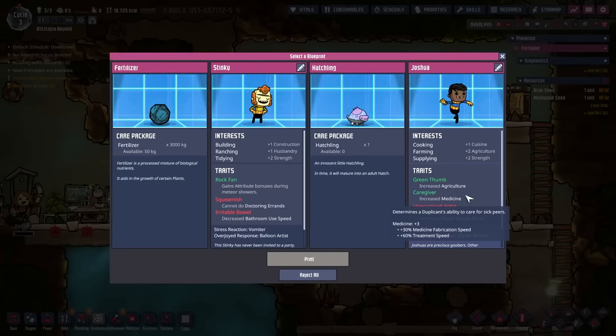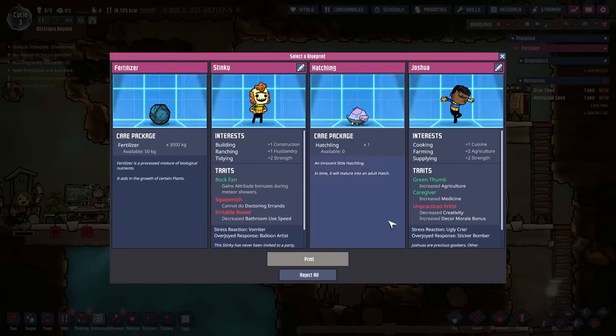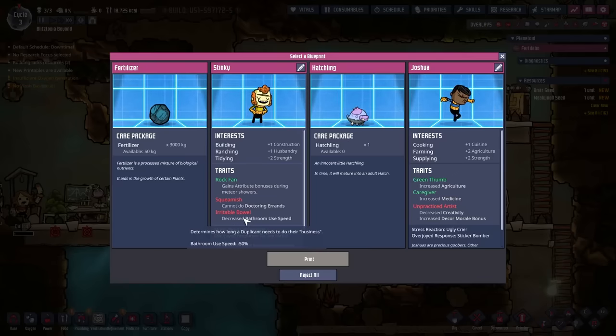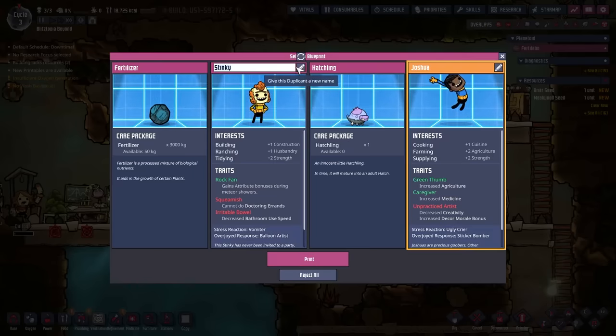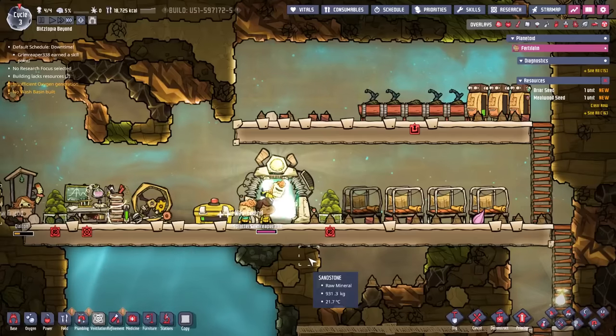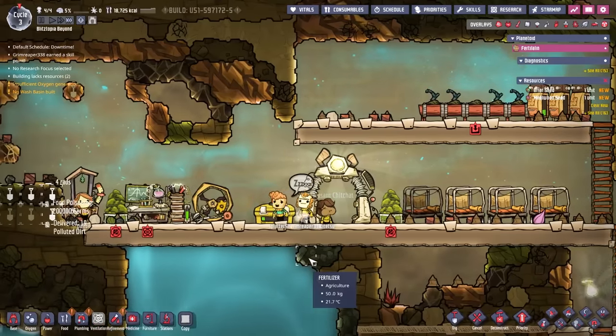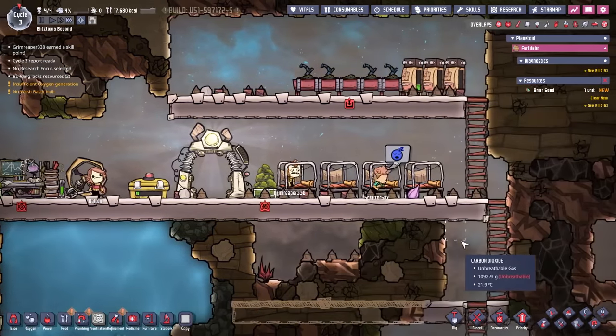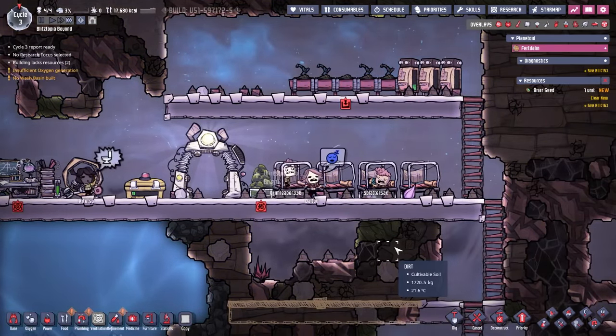One has increased agriculture — that's kind of nice. I kind of feel bad for Stinky because he's never been invited to a party. He also has irritable bowels, so that's why he's never been invited. I gotta do it. We're also going to rename you to Grim Reaper. Welcome, Grim — it's probably a bad idea, but you're invited. I just feel bad because that was me when I was a kid. And we're going to keep calling him Stinky. He's also sleeping in the bright one.